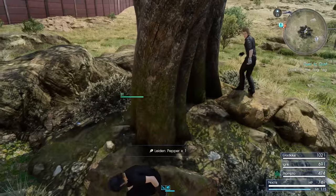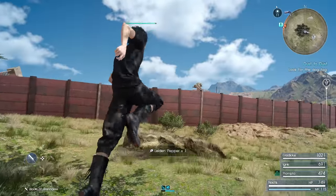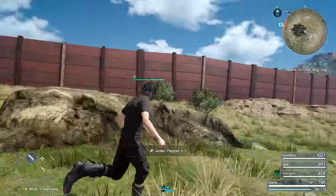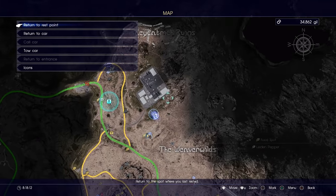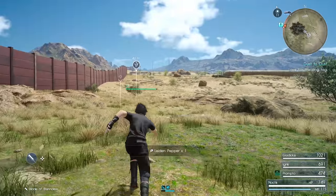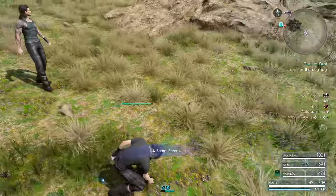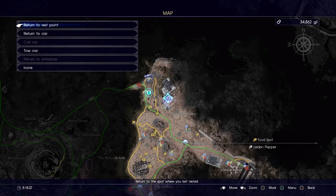I guess there's not as many enemies as I thought there were in this area. You see here, we got this huge fence — a pretty large area around there, but we can never go over there. Grab that, and I think that's everything on this side.